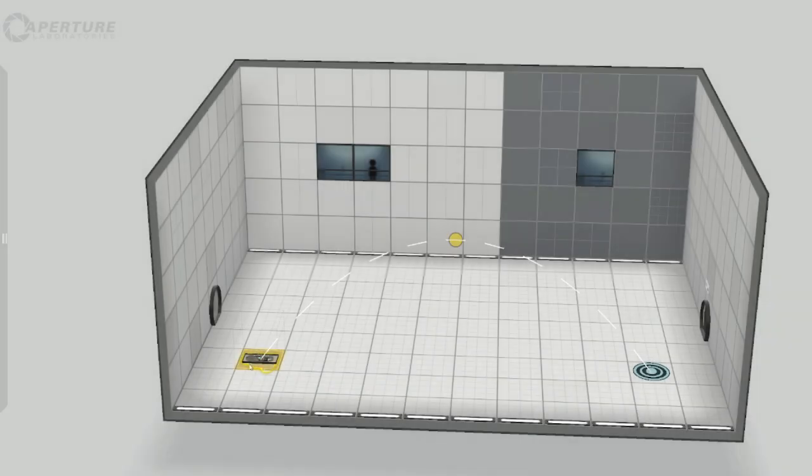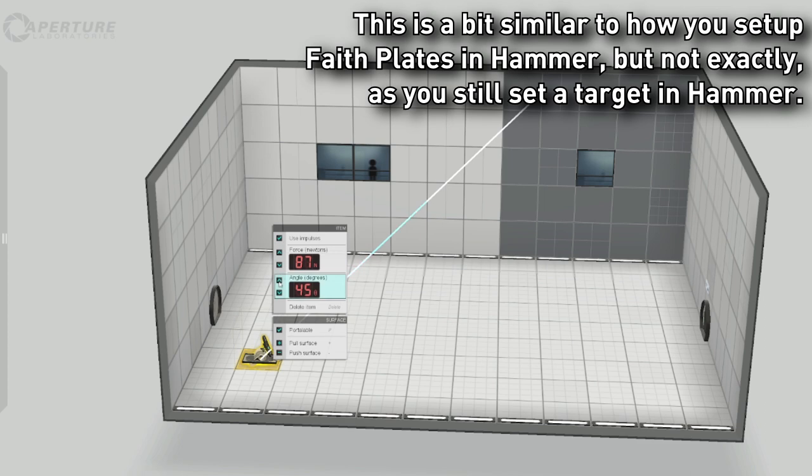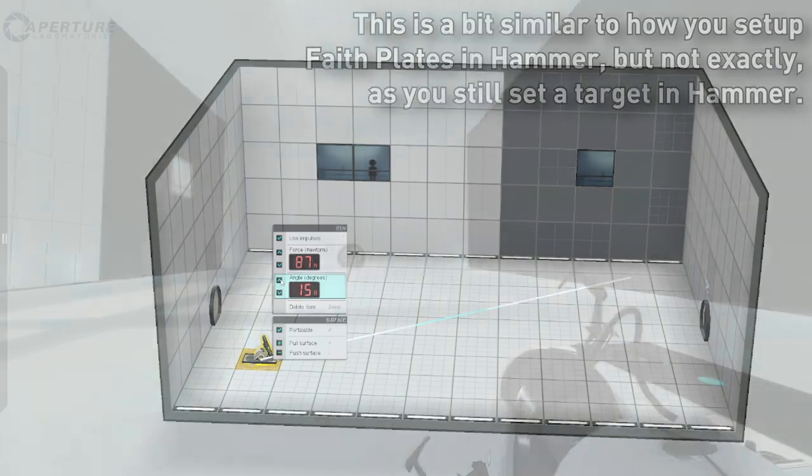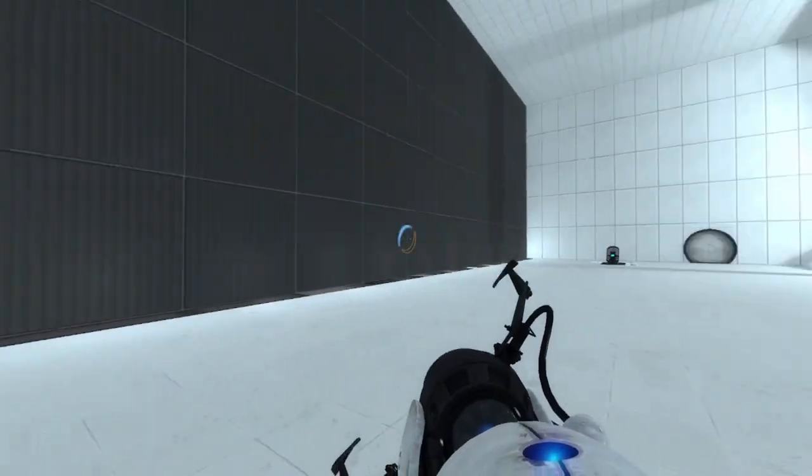Before we move on to further in-game changes, there's an interesting peculiarity with aerial faith plates in the educational version's puzzle maker. Valve added an option to use impulses — rather than simply placing a target for the faith plate to shoot you towards, you can adjust the force and angle the faith plate launches objects at, measured in newtons and degrees respectively. No target spot is created in the compiled level, presumably because this feature was made specifically for use in physics classes.